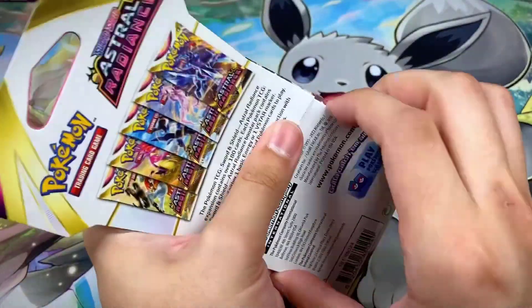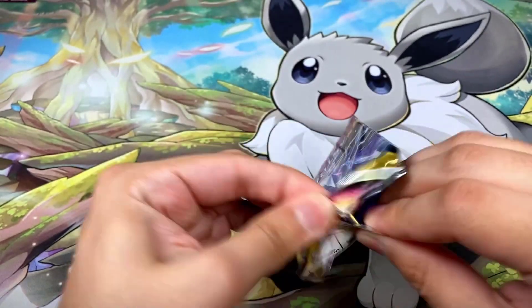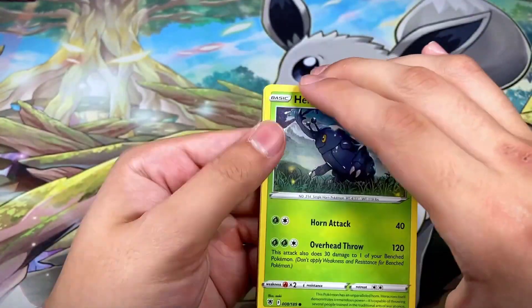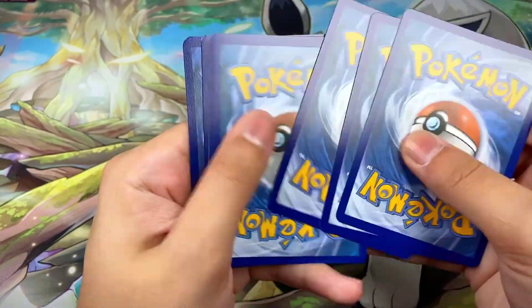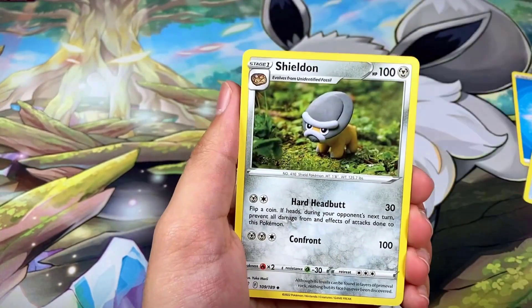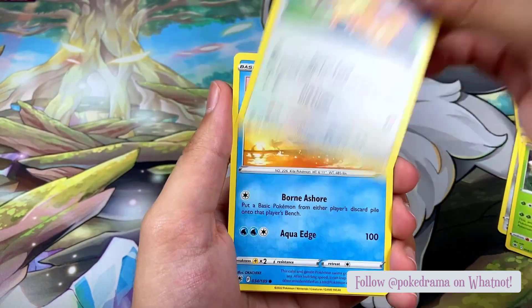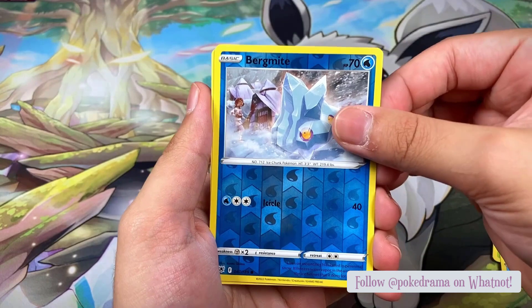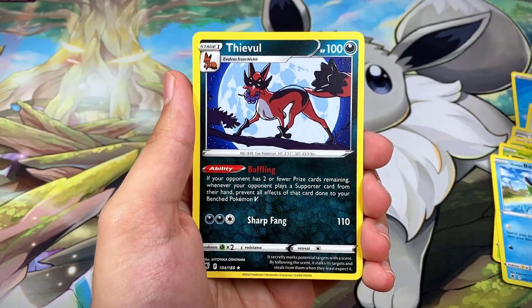This is the final booster pack — can we get some last pack magic? It has the Dialga artwork. We won't look at the code card. We got Water Energy, Cologne, Shieldon, Heavy Ball, Heracross, Teddiursa, Mantine, Voltorb, Basculin, a Bergmite reverse, and an Eevee non-hollow rare to finish off today's video.